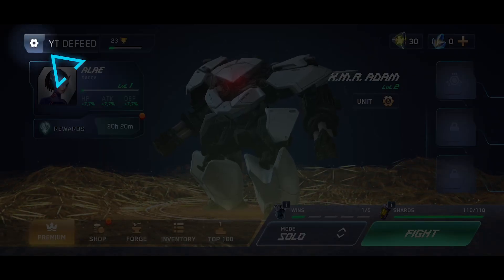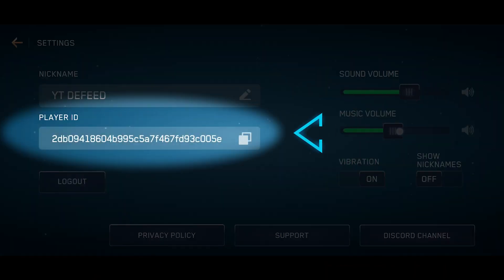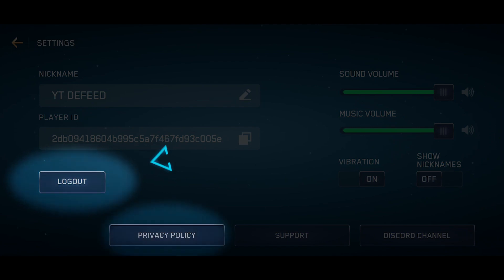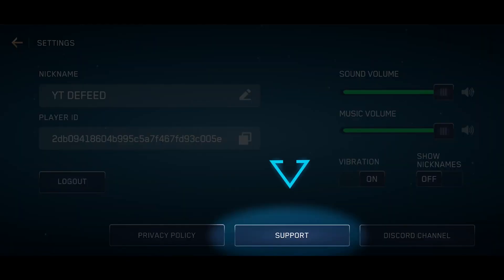If you click on the gear above the characters, you'll be taken to the profile. Everything is quite simple here. You can change your nickname, get a copy of your ID, control sounds and music, and enable the display of players' nicknames in the game. You can also log out, read the privacy policy, contact support, and go to the Discord room to chat with other players.